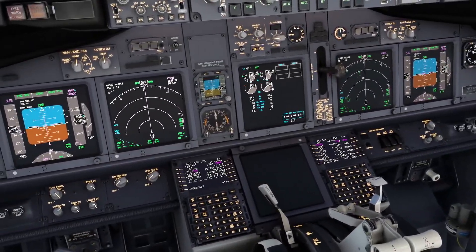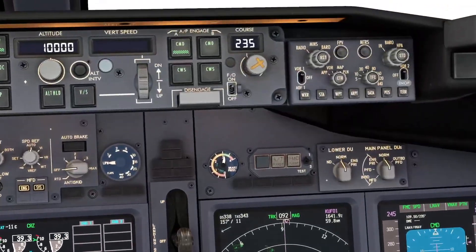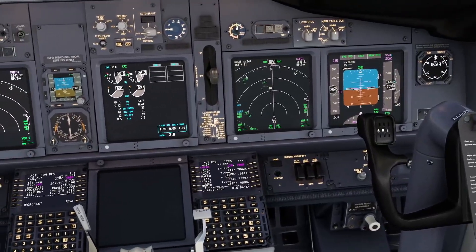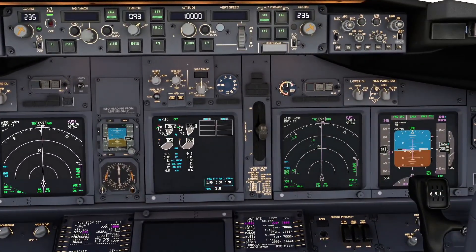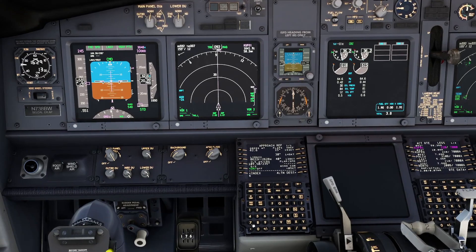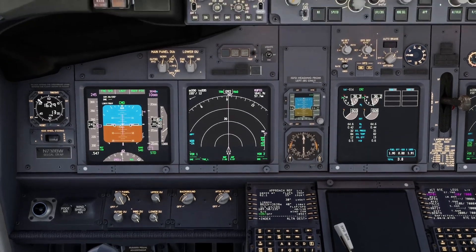What we can do now is check that we did everything by FMC: frequency, minima, courses, and rings. So frequency 109.5, minima is there, courses are there, rings are there. We put autobrake 3 according to the performance, and then we do the calculation — 500 kilos to come off, 62.1 — we do flaps 40 in Napoli today, and second, 10th reverse.